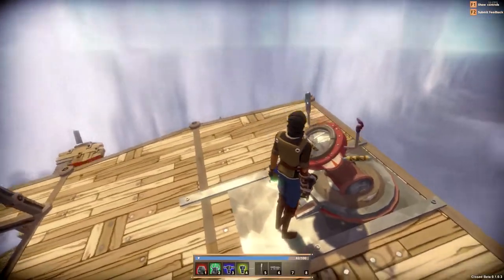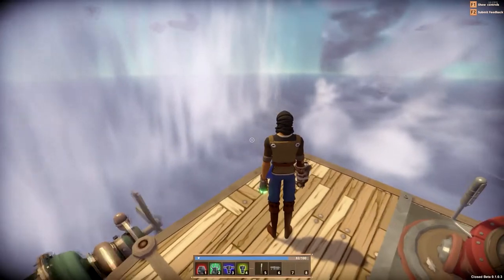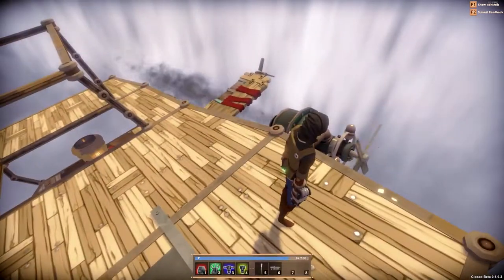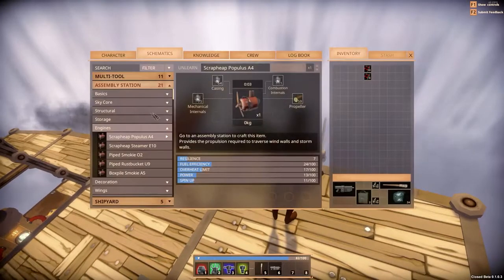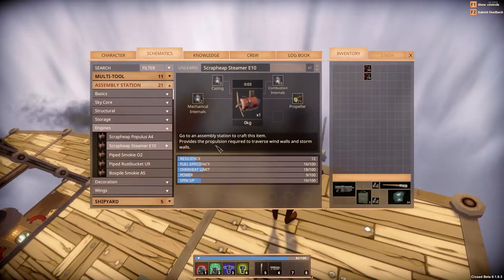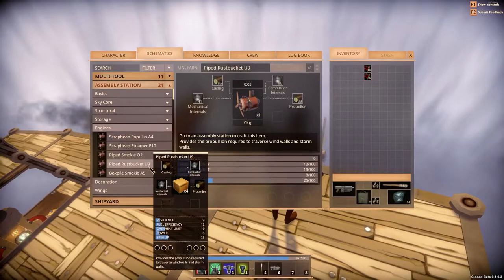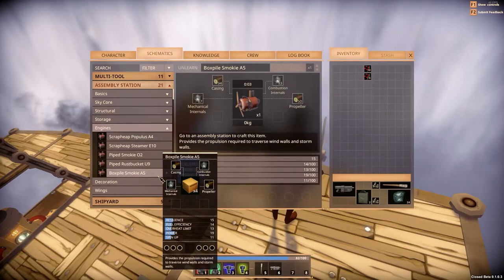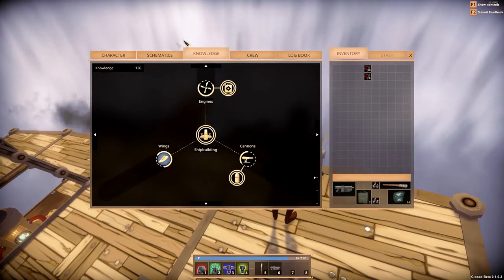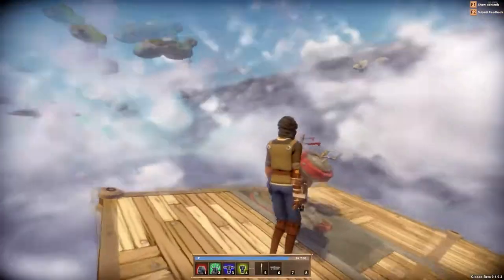I do like the game, but there are a lot of barriers right now because of how early access it is. There aren't good descriptive indicators — like how much power do I need to get through that wind wall? Are there certain colors of wind walls that need certain amounts of engines? My schematics say the Scrap Heap Steamer E10 provides propulsion required to travel wind walls and storm walls, but it didn't let me through, so obviously I don't have enough. It doesn't tell me anywhere what I actually need.